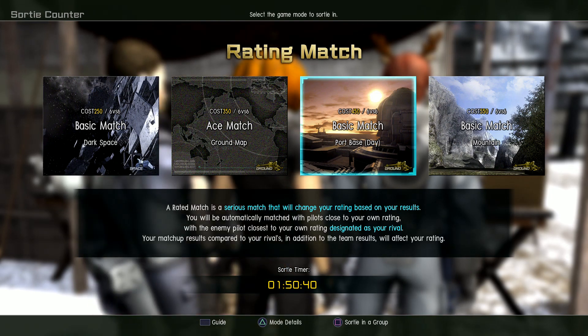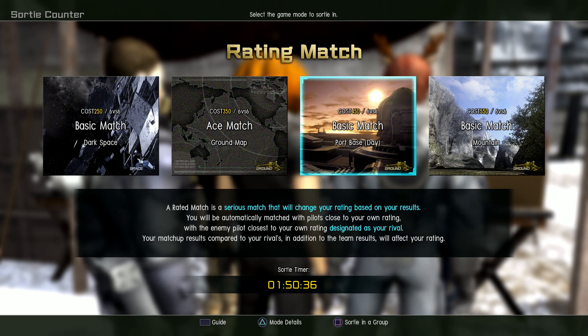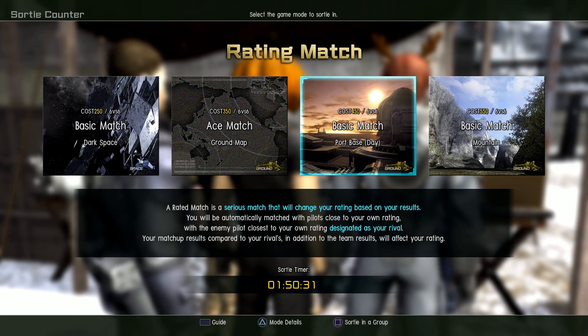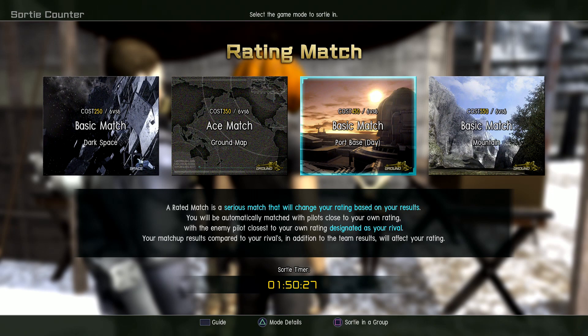Mountain Area had some stuff change, and Space had some other things change. They also changed the rival system so that whoever has the higher total score actually wins, rather than feeling like you did a great job overall but still getting beat by a rival somehow.